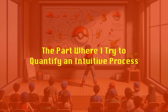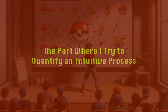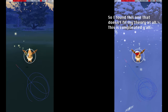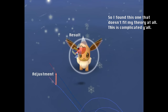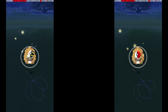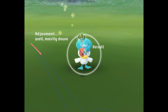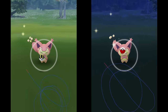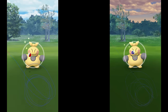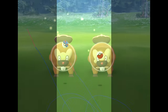While adjusting your throw is in large part a process that requires intuition and feel, let's look at some examples of adjustments. Generally, if you hit too far to the left of the Pokemon, adjust your release point to the right, or decrease your release speed to allow the Pokeball more time to curve. If you hit too far to the right, adjust your release point to the left, or increase your release speed to allow less time to curve. If you hit too high on the Pokemon, move your release point down the screen or reduce your release speed. If you hit too low or hit the ground, move your release point up or increase your release speed. Any given throw will likely require adjustment to both the horizontal and vertical axis, and may require changes to both release point and release speed.